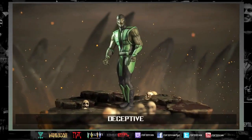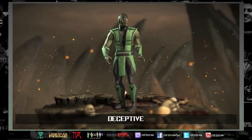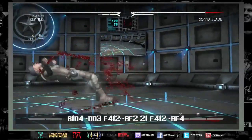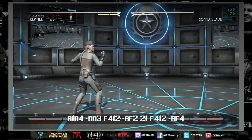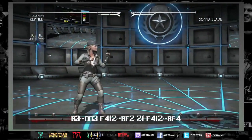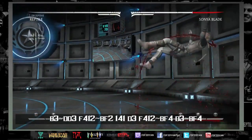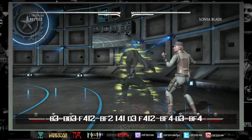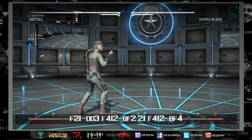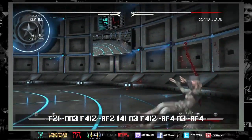First up is Deceptive. It's the variation with great pressure — invisibility really messes with people, makes them respect you, and allows for mix-ups that are harder to see. Back-one down-four when you're invisible may be hard to react to, though a really good player can still see the tongue slightly. The main deal is you get plus pressure off four-four-one-two into invisibility — you're completely safe, actually plus a small amount — and there are strings you can convert from invisibility.